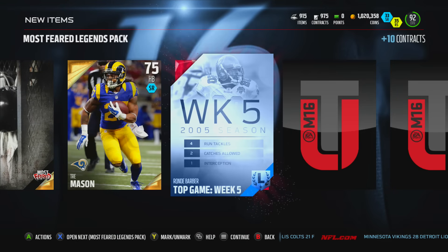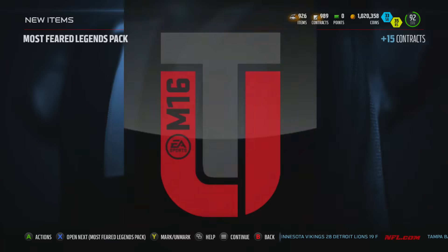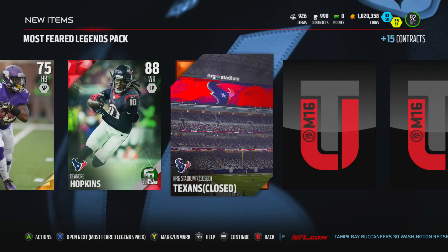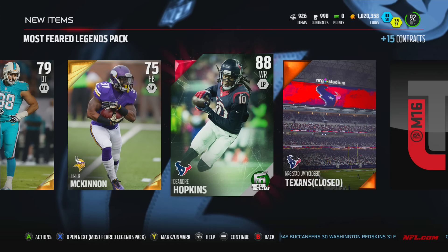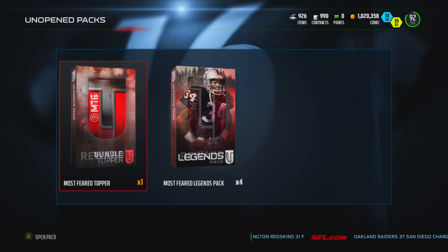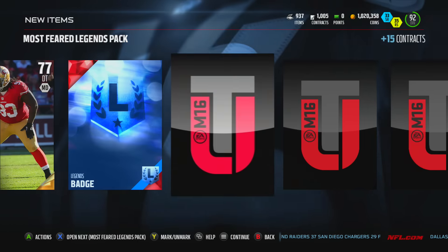A Rondé Barber item — oh my god, this pack opening is absolutely insane! Another DeAndre Hopkins — after the Brandon Marshall, I'm giving that away, folks. Subscribe because the next giveaway on Friday is gonna be this guy right here — that's the second one I've pulled. You guys just witnessed me pull a giveaway item! Clinton Dix with a Legends badge — nice.